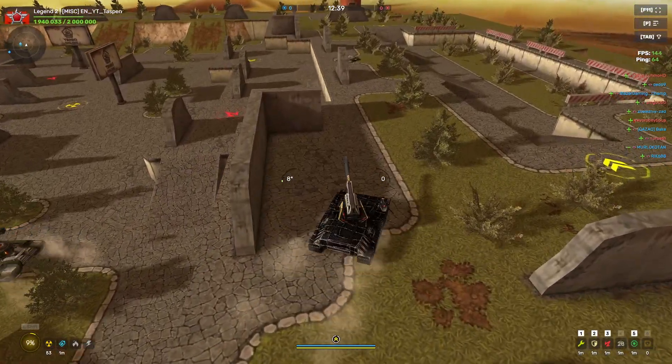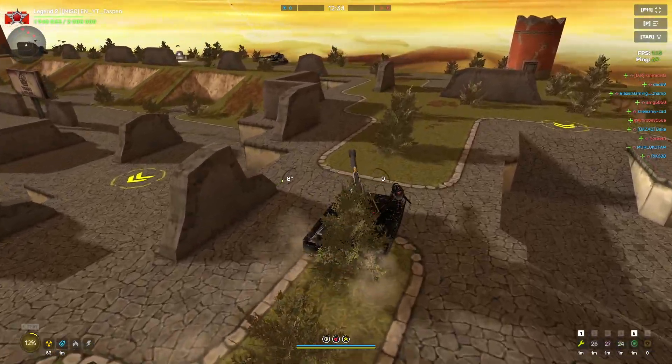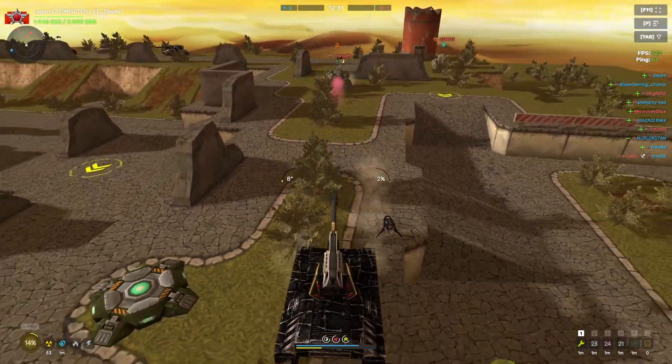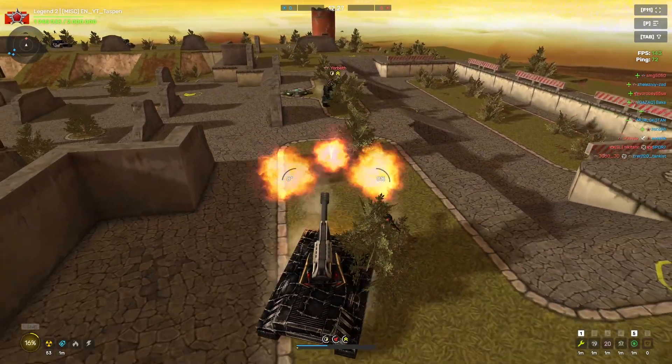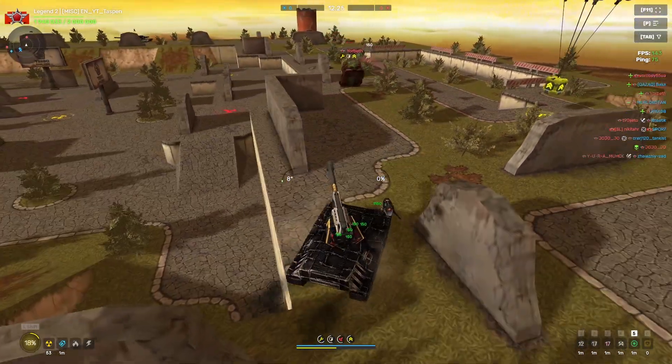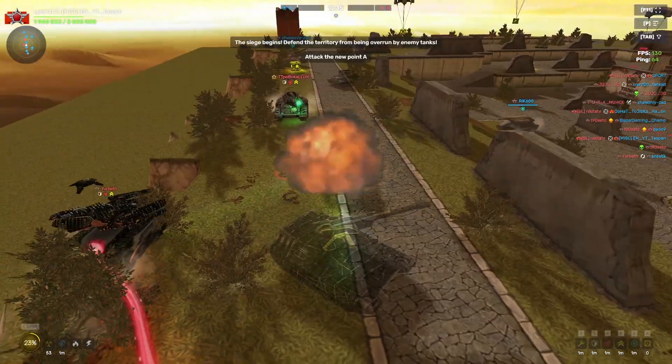Hey everybody, welcome to a new video. I'm currently using the Magnum Incendiary Core augment for the Magnum. Basically how it works is it lights your enemies on fire when you direct impact them. I'm not sure if it's a direct impact or if it can be a side impact, but all I've heard is it's really good. At the end of the day, Magnum is really good — I haven't used this thing before.